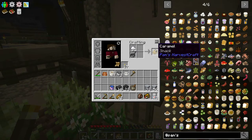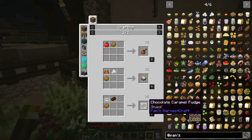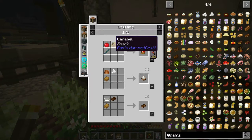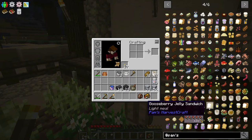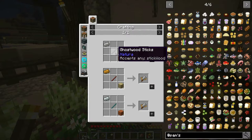We also made caramel! What can we do with that - we can make caramel apples and chocolate caramel fudge. The caramel apples restore three and a half hunger, but our sandwiches are going to be a little better than that. So now we have our sandwich bread, our peanut butter, and our jelly - we just need a cutting board.